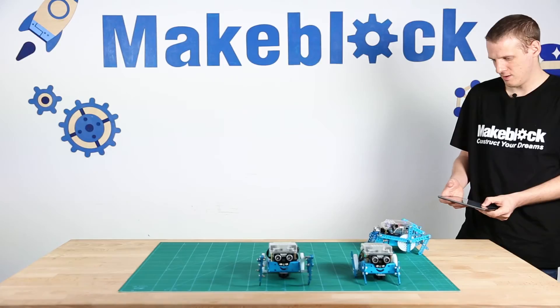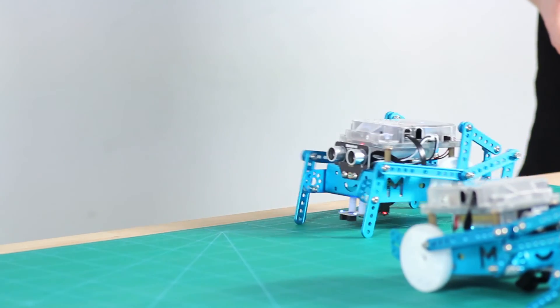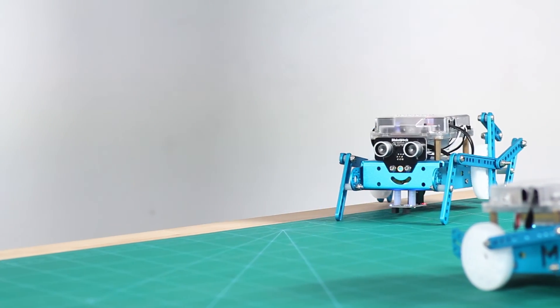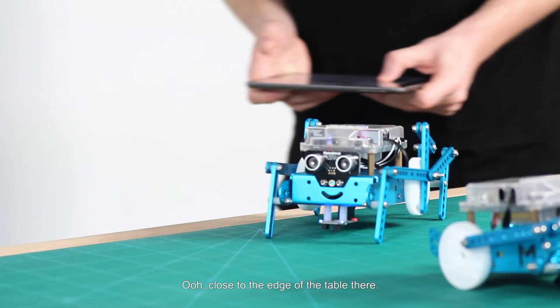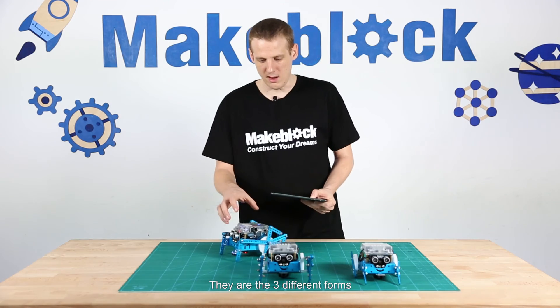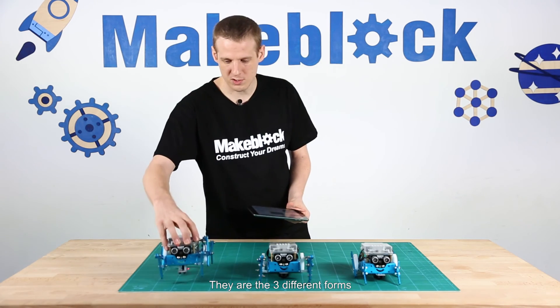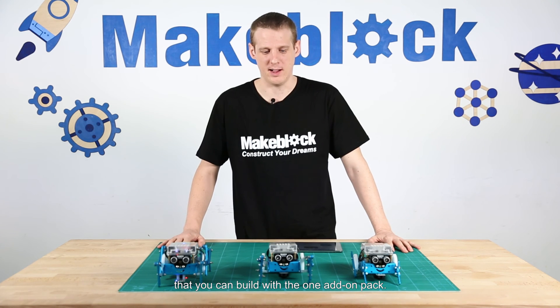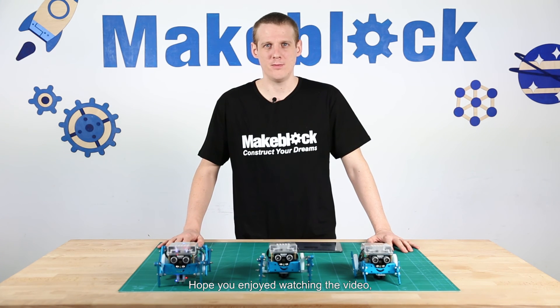Turn him around, go back again — a bit of backwards action, close to the edge of the table there. So that's it — those are the three different forms that you can build with the one add-on pack. Hope you enjoyed watching the video, thanks for watching. Construct your dreams!